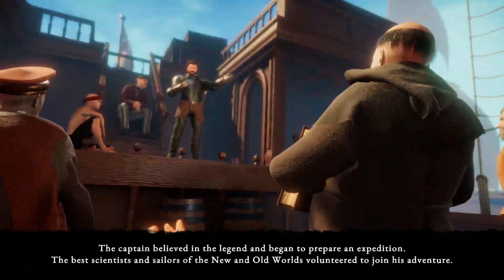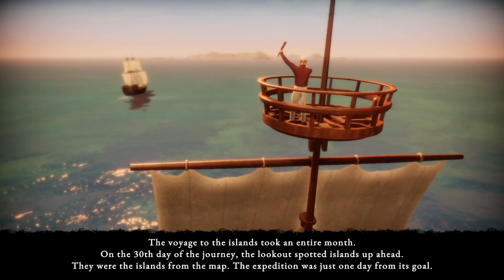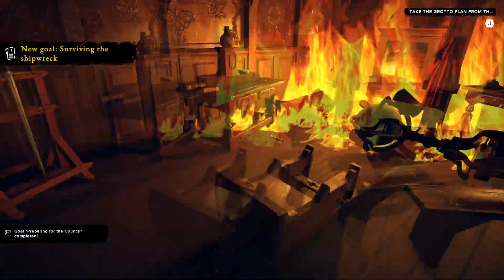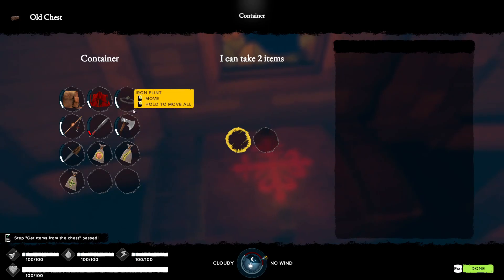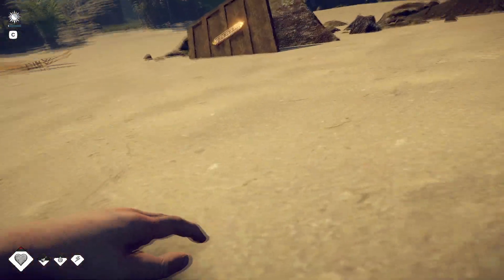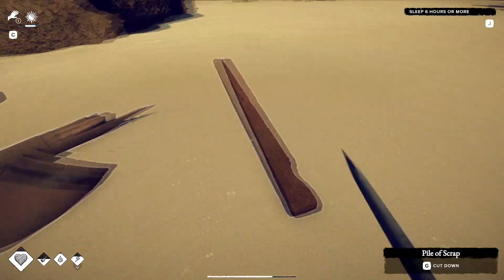We are greeted by a voiced narration which tells us that we are on one of three ships destined to search for the Fountain of Youth. After hitting a storm we have to jump out of the fire-filled cabin with only two items picked from a chest to have an easier start. With the chosen items we start our journey on a beach filled with crabs, coconut trees, and bits of the ship's wreckage.